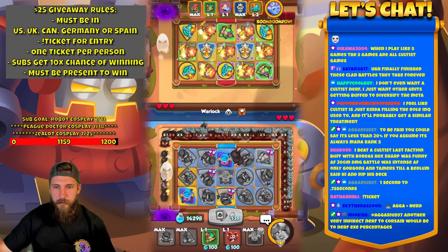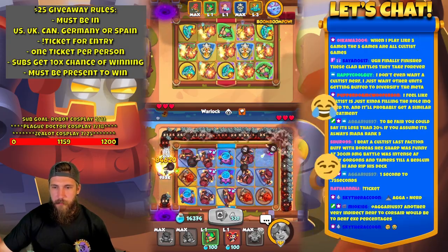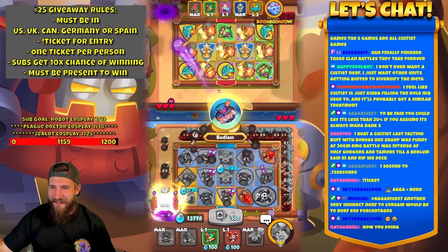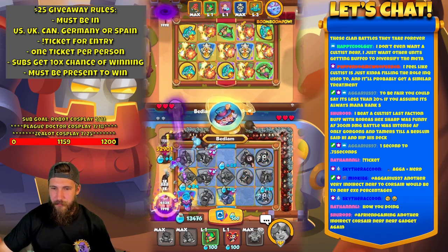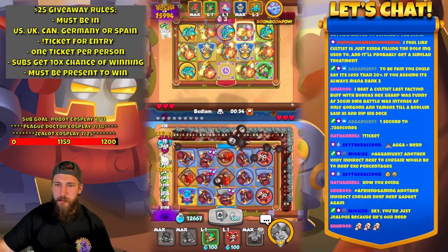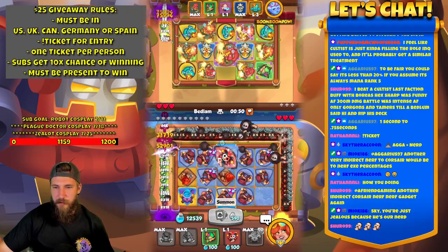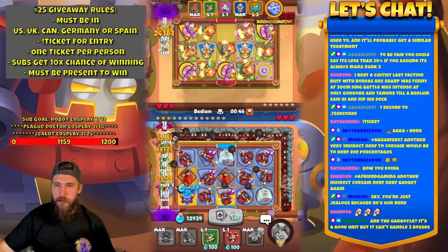Warlock. Oh come on — I swear I hit it. Should've dropped. Bedlam coming up — so we'll leave the board. I'll merge this out. See if we can get another Cauldron — but we didn't. Done.